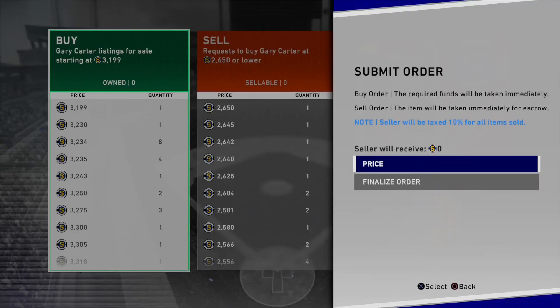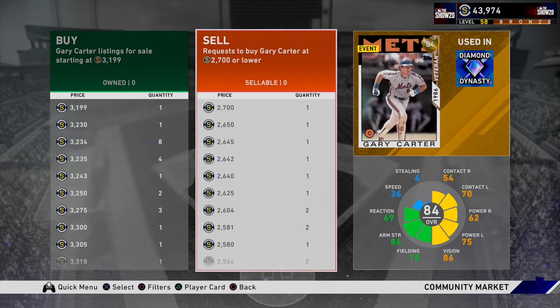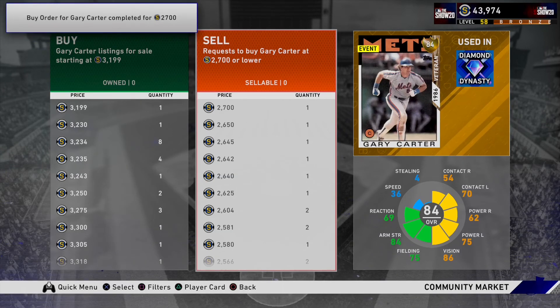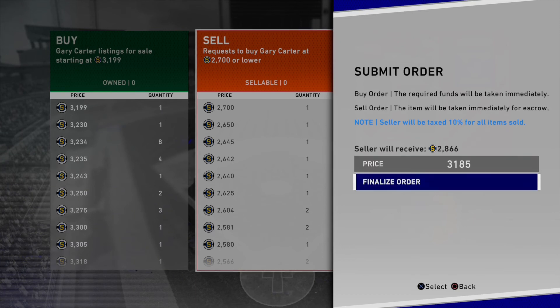So I'll just do one more time here. Create buy order — you have to go above the price that's listed, so we're going to go 2,700. He just sold right away. So then you go to sell order, create sell order, and you're going to want to go 3,000. We'll do it at 3,185 because of what we spent. So we're going to make profit again — because we did 2,650, you're going to make around 200-something stubs back.